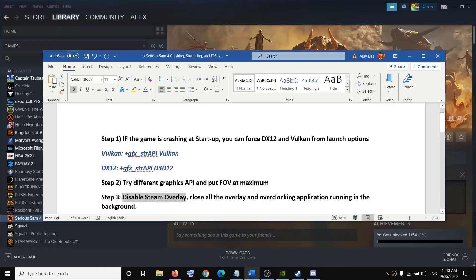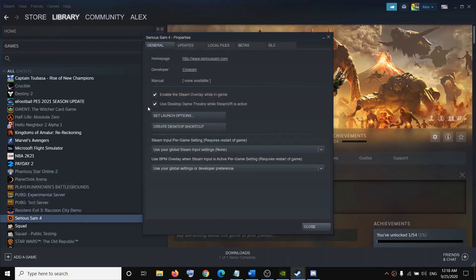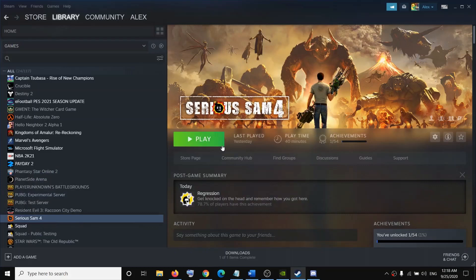Also make sure that you disable the Steam overlay, as this can cause crashing. Go to Steam, right-click on the game, select Properties, then uncheck the option that says "Enable the Steam overlay while in game." Close this and try to launch the game again — that should fix the problem.